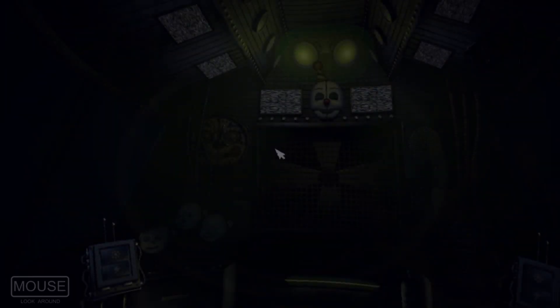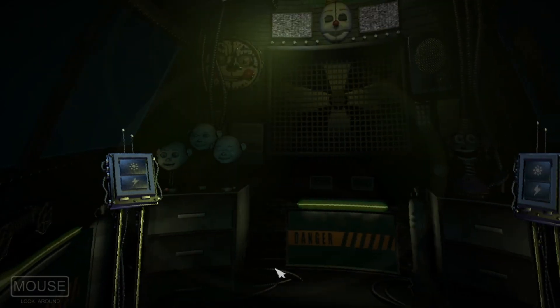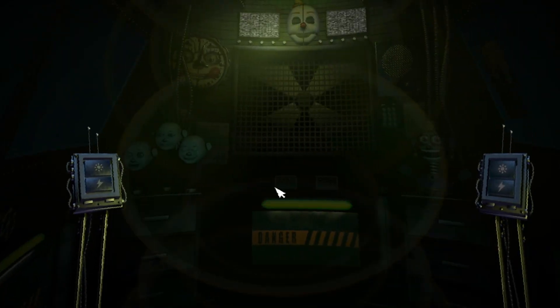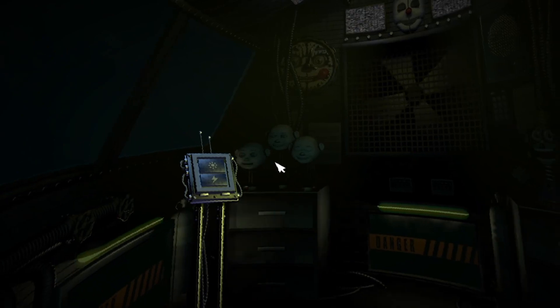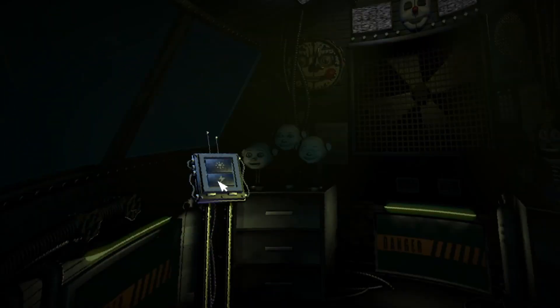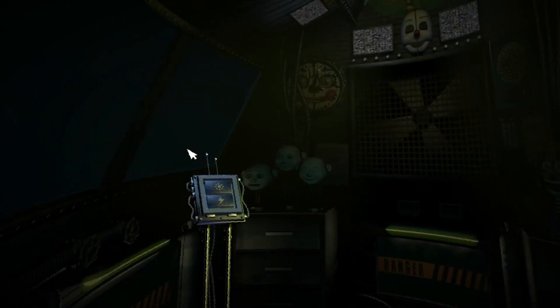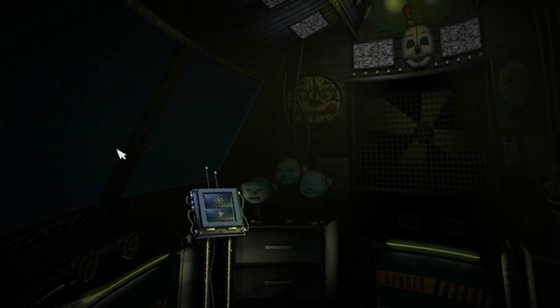Do I want to do that though? You are now in the primary control module — it's actually a crawl space between the two front showrooms. Now let's get started with your daily tasks. What is that? View the window to your left. This is the Ballora Gallery Party Room and Dance Studio, encouraging kids to get fit and enjoy pizza. Let's turn on the light and see if Ballora is on stage.